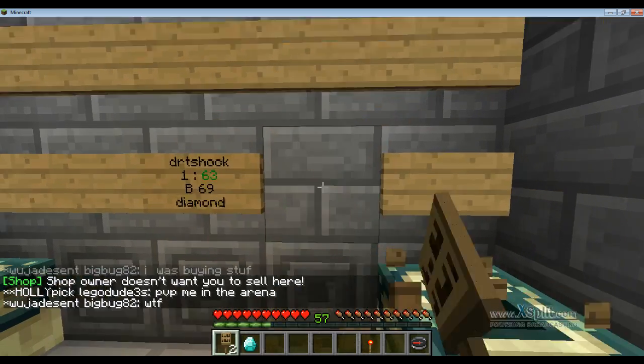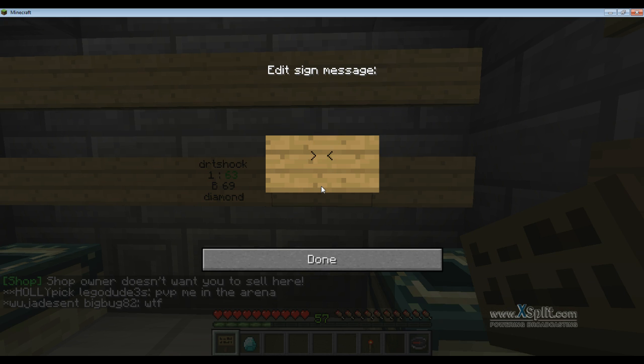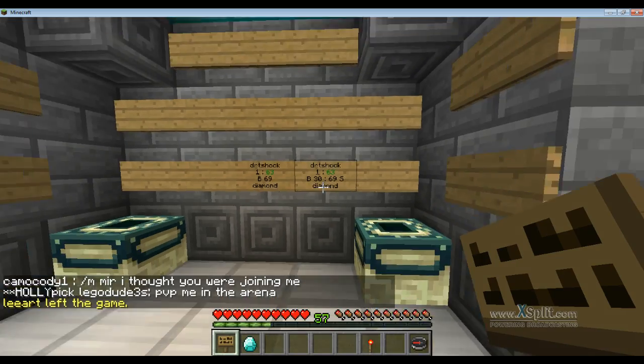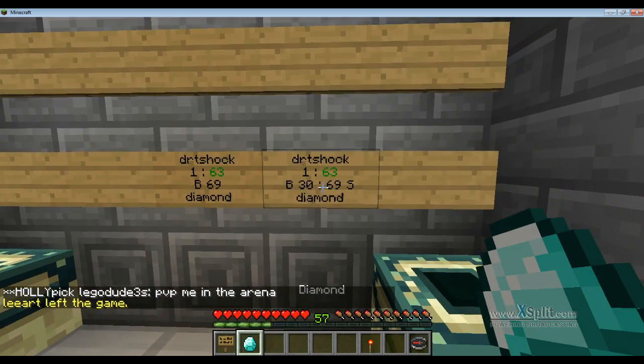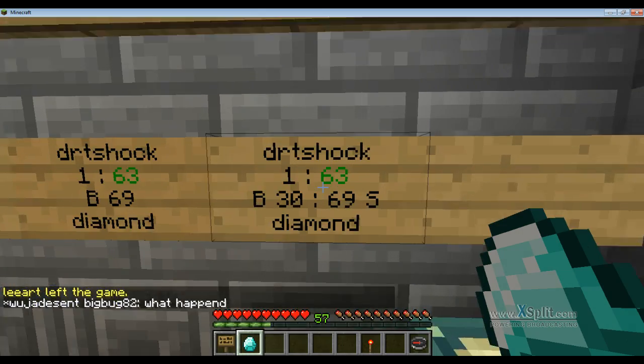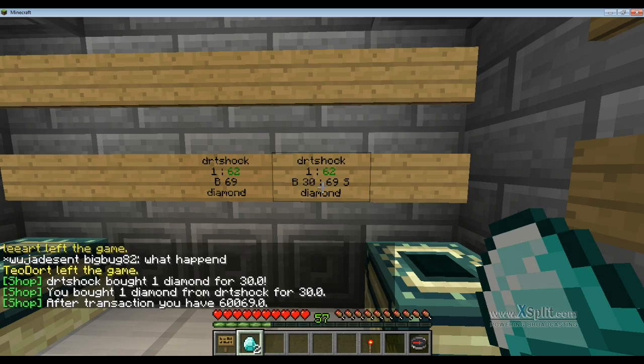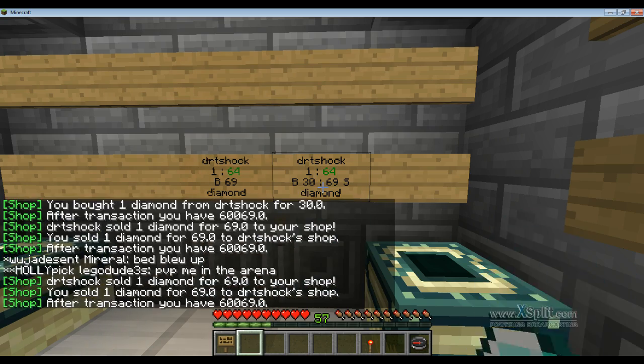Let's make a sign that sells diamonds too. We're going to leave the first line, do one, and then say 30 and then 69 diamond. What this will allow me to do is sell a diamond to it for $69 and then buy it for $30. So we're going to buy a diamond for $30 and then sell it back for $69.